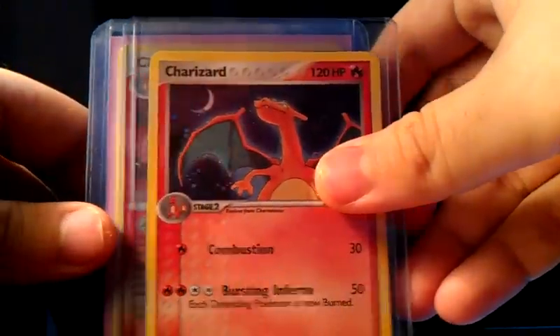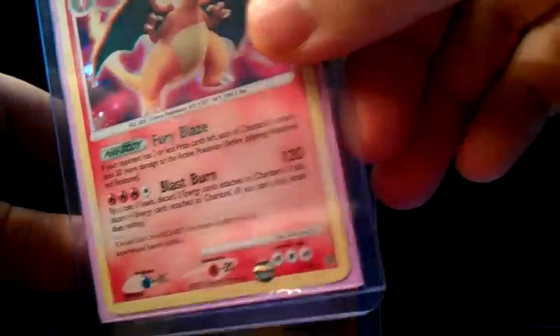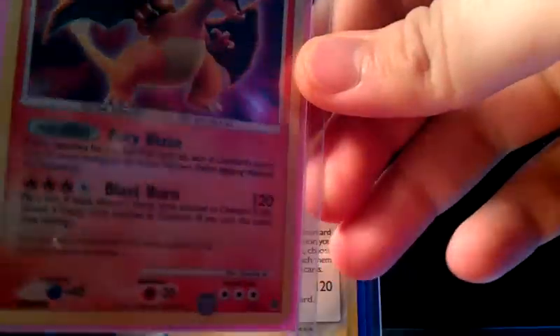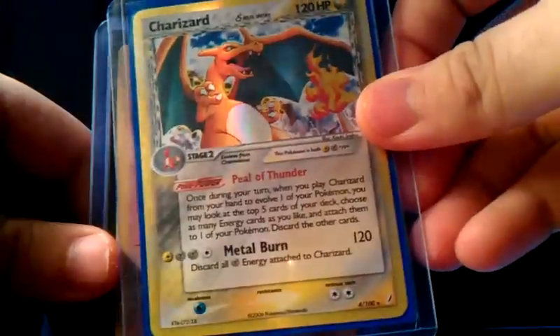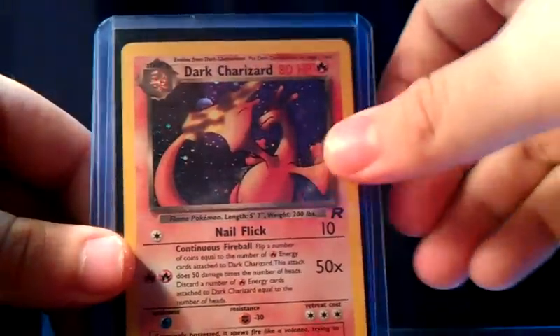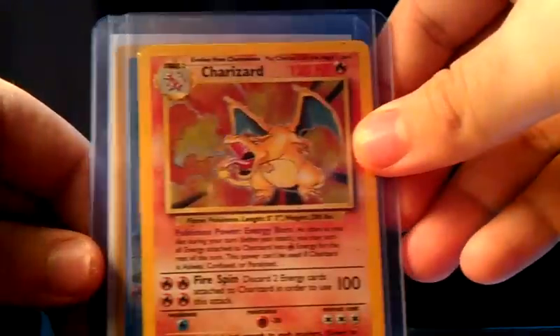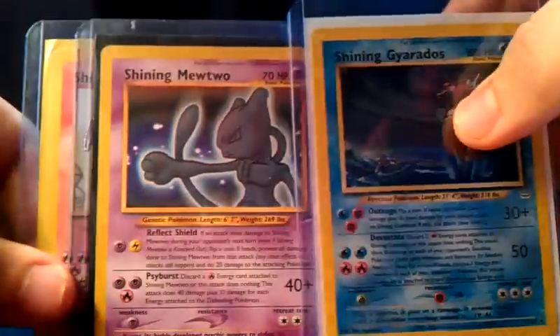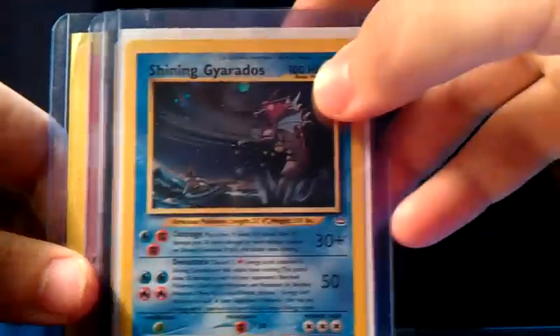I've got random Charizards: a Power Keepers holo, a Secret Wonders full-card holographic Charizard, a Crystal Guardians holographic Charizard, a Dark Charizard holo from Team Rocket, a Base Set Charizard, and then three Shinings: Shining Charizard, Shining Mewtwo, and Shining Gyarados.